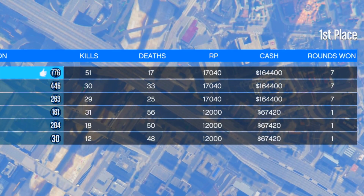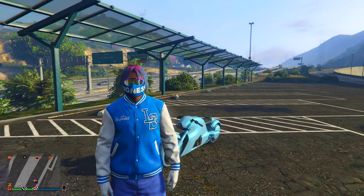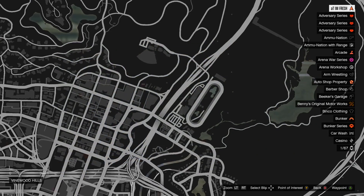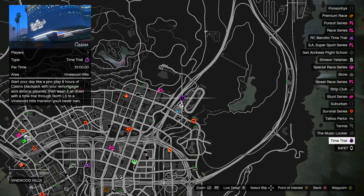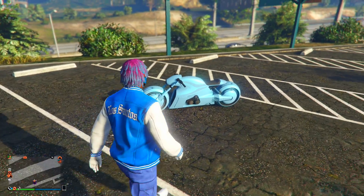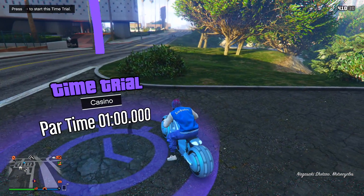Now for the next money method — the Time Trial this week in GTA. To find it, open your map and go right in front of the casino — that's where this week's Time Trial is located. I recommend getting a fast motorcycle like the Shataaro, Hikucho Drag, or any fast motorcycle you like. Once you have the motorcycle, make your way to the Time Trial.